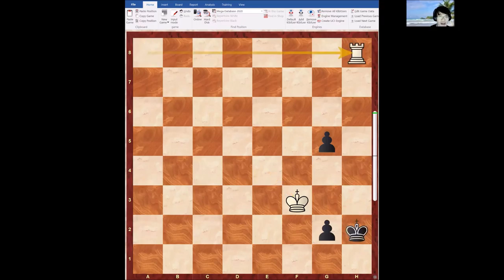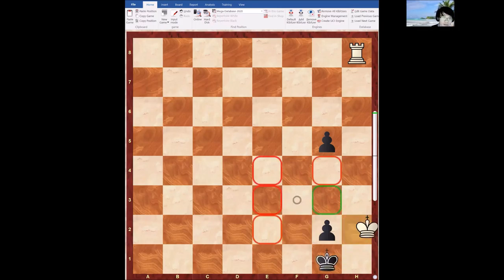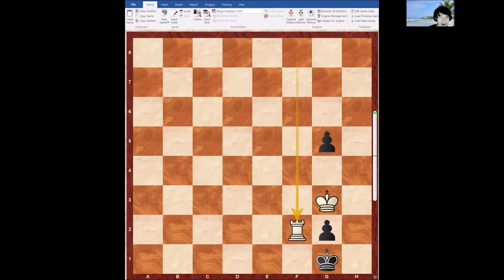This is another instructive example. Without the g5 pawn it would be a draw here, because when you play Rook g8 — actually, King h1, King f2 is still a win for white. But with the g-pawn it's even easier to win because there's no King h1 here, and white is just winning easily.